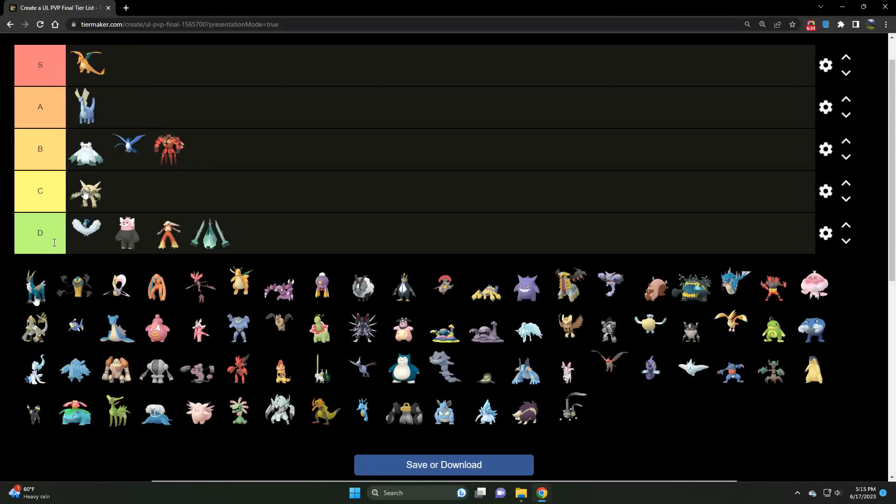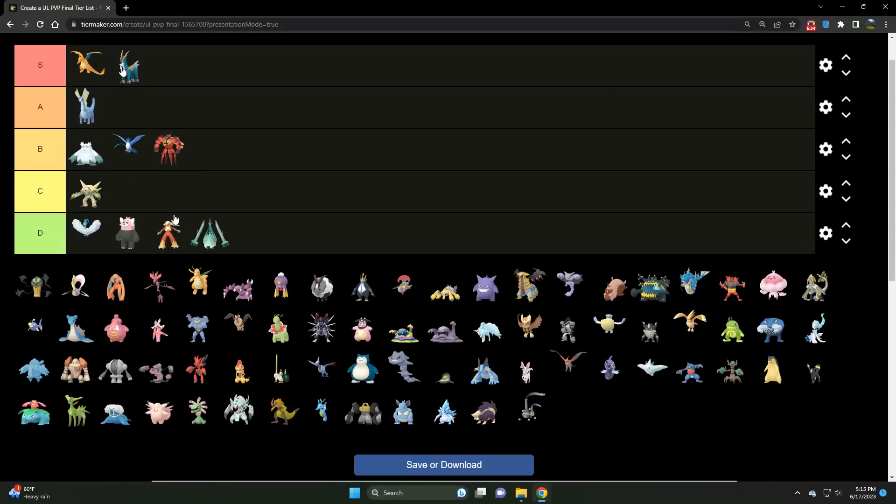We've got Cobalion — an S tier Steel/Fighter if I've ever seen one. I'm quite fond of Cobalion and for good reason: it is very powerful in this meta. That Steel typing comes in so clutch. The stat product is well suited for the Open Ultra League. It tanks neutral damage from Fairy and Psychic, has coverage on Flyers with Stone Edge, and those spammy Sacred Swords with STAB — Cobalion is amazing, S tier 100%.